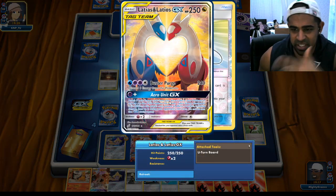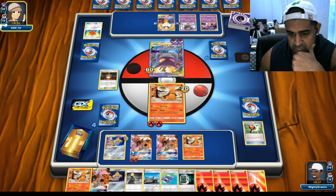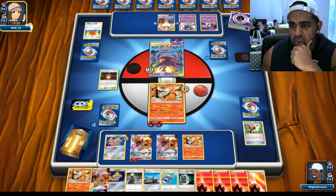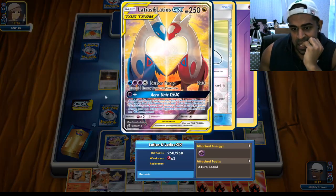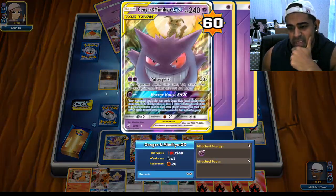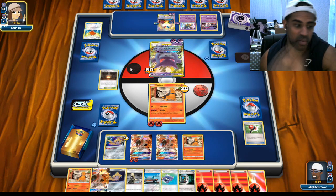Now he's jacked so he can't use every unit - that's just going to do 240, which I'm fine with. His Poltergeist does 200 - that doesn't KO these. He's only got one Mali online, which we're going to try and snipe down as well. So yeah, I think he retreats - can't leave that in the active. Not sure what he's going to do this turn.